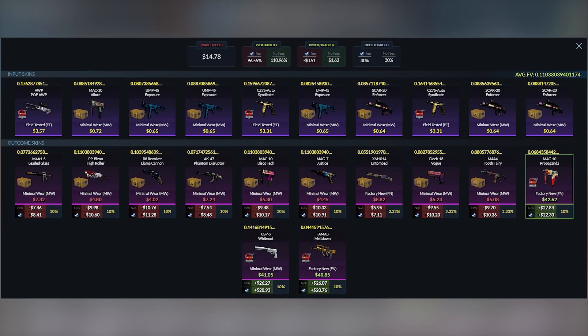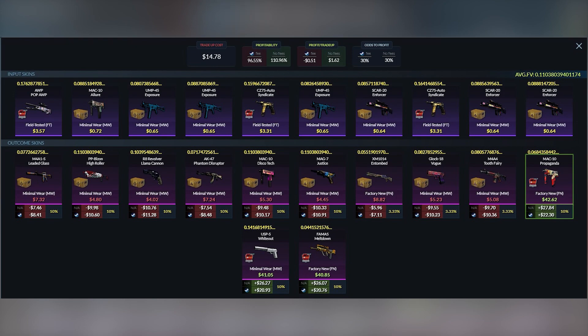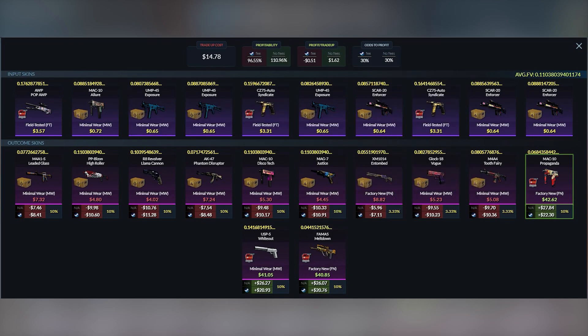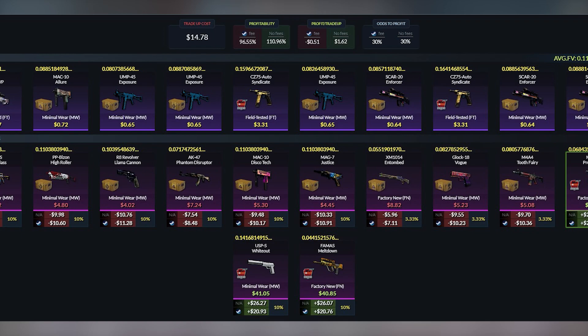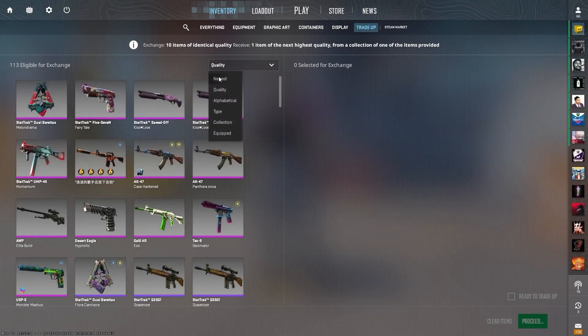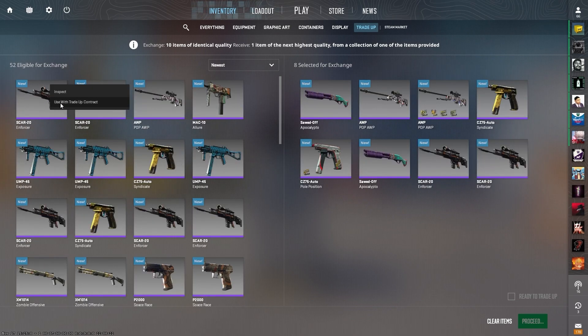So let's see the first trade-up. It is a 7-3 split using three field-tested skins from the 2021 Train collection and seven minimal wear fillers. Make sure you keep the average float around 0.11 to make sure the MAC-10 Propaganda comes in factory new. If you can get the float a little lower, the AK Phantom Disruptor from the Prisma 2 collection would come in factory new as well, and that would be some more money. We have two attempts at this trade-up — it is 30% to hit. All the train skins in this one are profit.